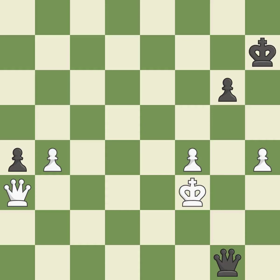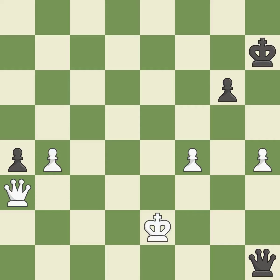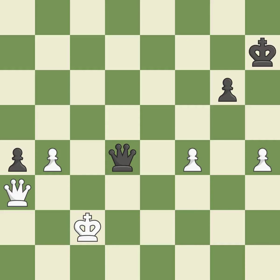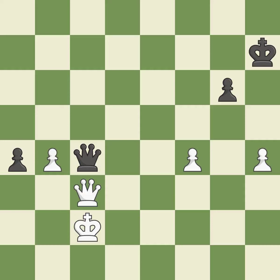This threatens to win a pawn — it is best. This steps away from the checking queen — it is best. This forks multiple pieces — it is best. This evades the check from the queen — it is best. This evades the check from the queen — it is best. It is best — this is a fair move — it is good. This blocks the check from an opposing queen — it is best. That pawn was free for the taking — it is best. That's what I would have recommended — it is best.